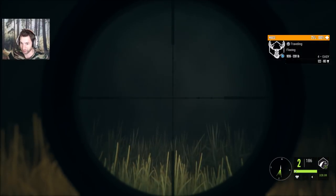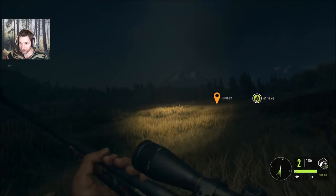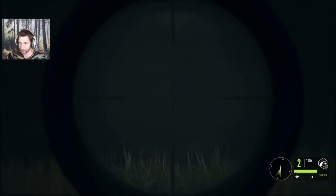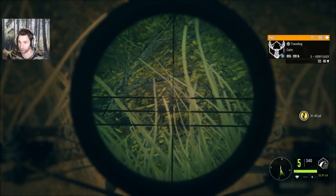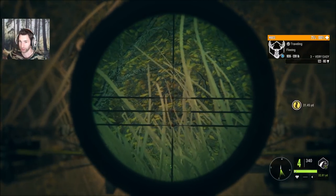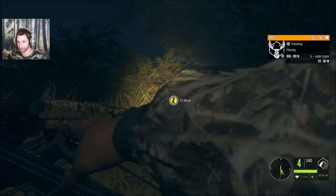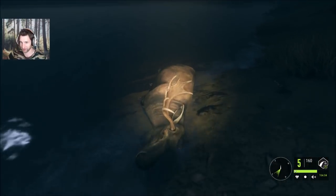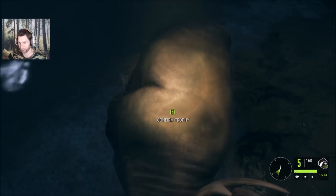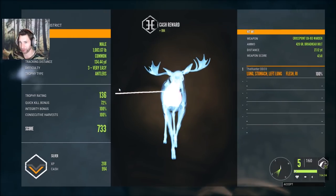We went for a spine shot on that bull and I'm not sure if we got it or not — it was pretty close. That was a solid hit for sure, yep 50 percent. We finally found our bull down — let's go pick him up and see what he scores. He's probably going to be like a 150. 136 — so he was a younger, not that big of a bull.